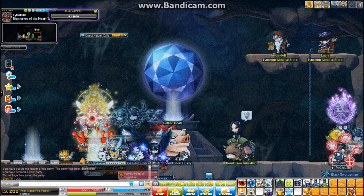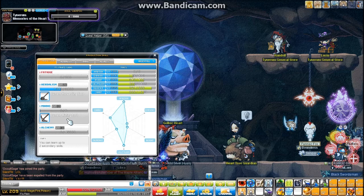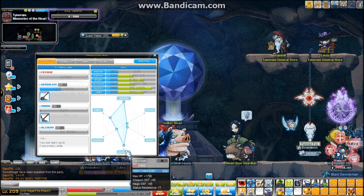Currently I have 50% status resist. I only have level 86 willpower right now, I'm still working on maxing it out. It gives me 17% status resist, which is absolutely amazing. When you max it out, you get 20% status resist, and it is vital for you to have high status resist when you're bossing.